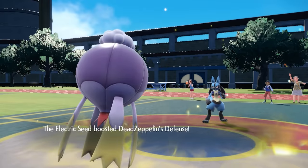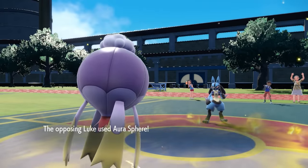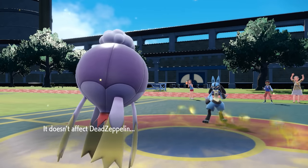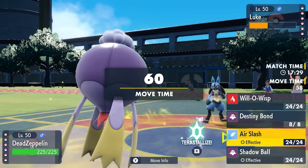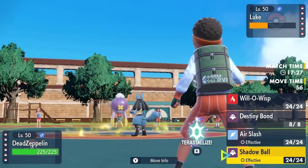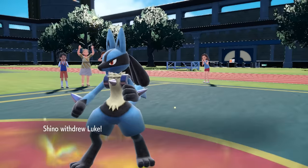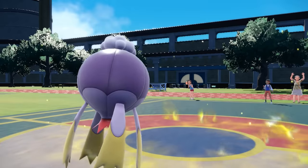The Electric Seed and Electric Terrain combination is always a fun time — it gives a nice Defense boost, uses up your item, and activates the Unburden ability. So now Drifblim is about as fast as hell. I go for Shadow Ball knowing it knocks out Lucario, and there's not a whole lot that wants to deal with this thing.